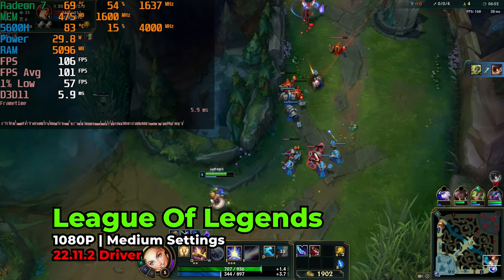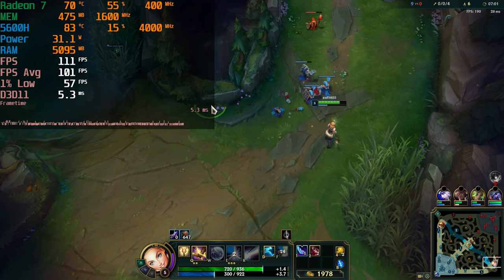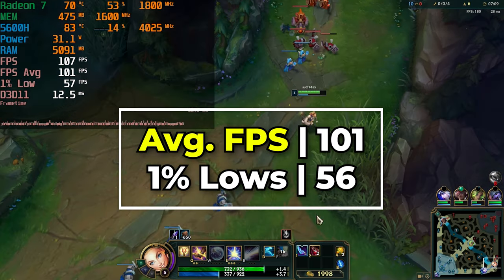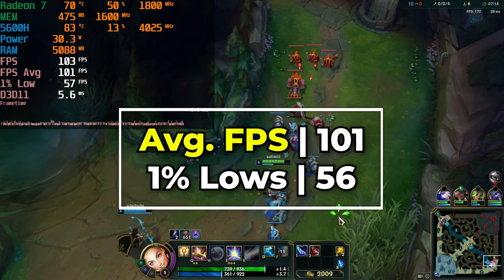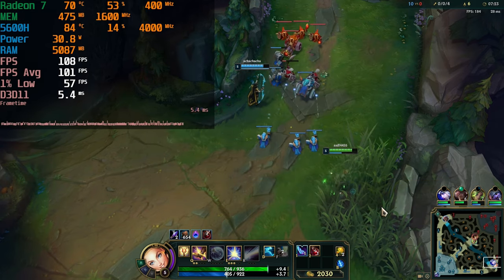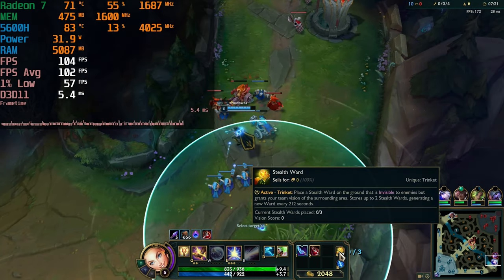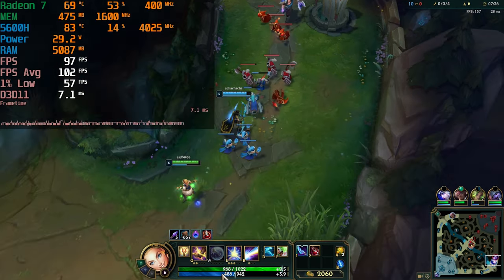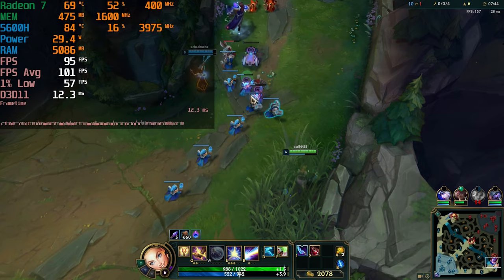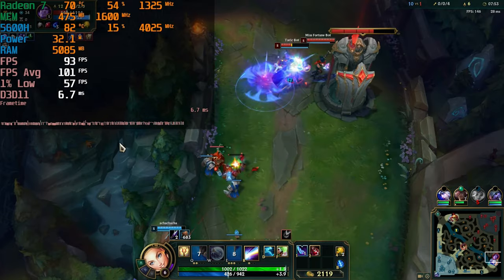One of the biggest eSports in the world is League of Legends, and MOBAs in general have been dominating the eSports scene for a very long time. League of Legends is very famous for being able to run on practically anything, and it is no different here. We are pretty much looking at a 100 FPS average for pretty much the entirety of the experience, with our 1% lows just slightly under 60 — and this is running with the medium graphics preset. Our GPU right now is at 50% utilization, downclocking a lot of the time because it's really not being worked at all. This is completely on the CPU, and it is able to deliver some pretty nice levels of performance.